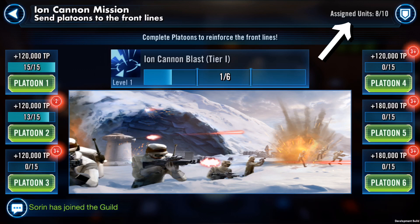This is where guild coordination is most important, so having a third-party chat app like Discord, Line, or Slack is going to be incredibly important for your guild to coordinate who is filling which character slots. You want players with a very deep roster to go in and fill the most difficult slots first, because newer players with smaller rosters are going to want to save their characters for the combat missions, so they can still make the best attempts at those missions.